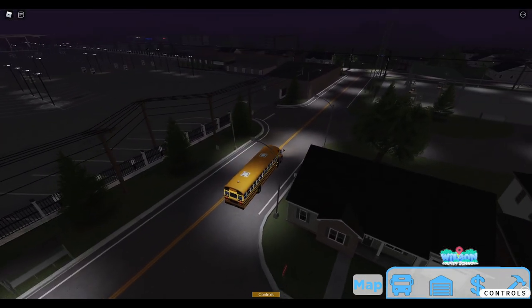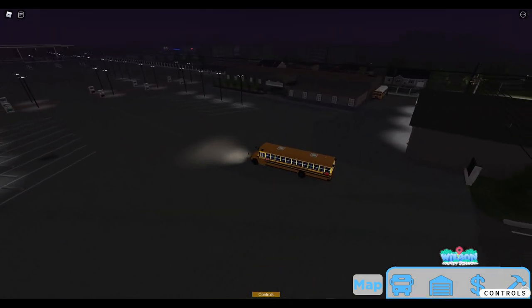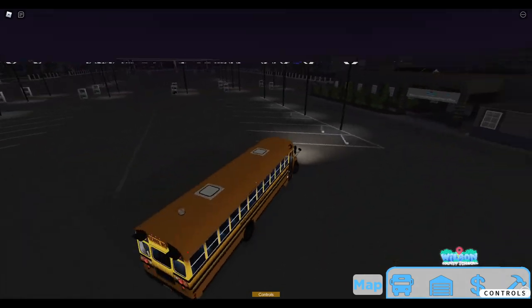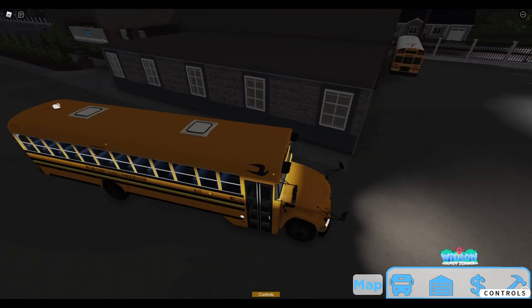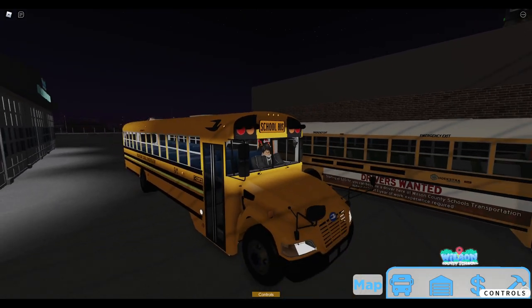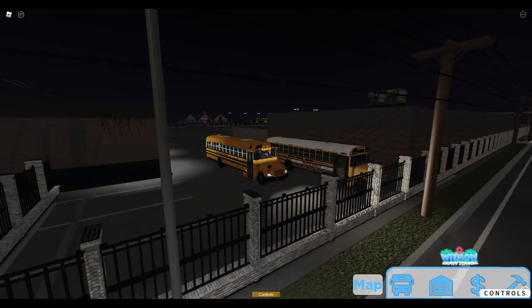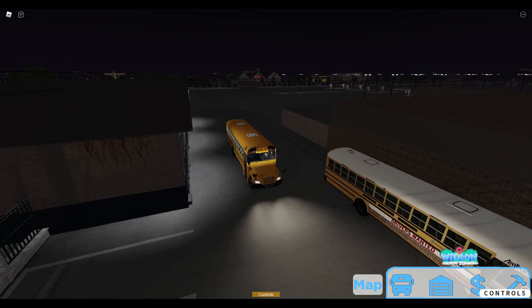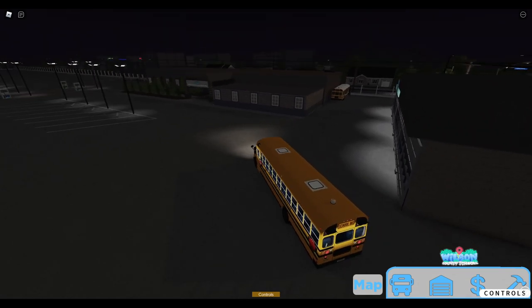That area over there is still the same with the apartments and the supermarket area. But I did want to show you guys this — it was my idea. There's a little broken down 3800 right here, and it says 'Drivers Wanted, starting at $20 an hour — you can become a driver here at Wilson County Schools Transportation today. At least one year of work experience required.' I thought that was pretty cool.